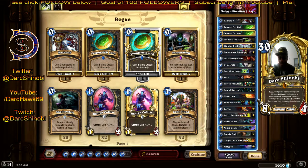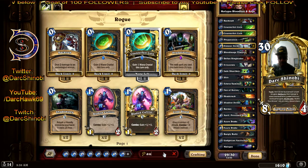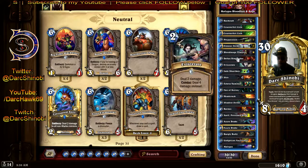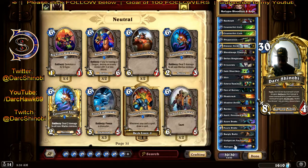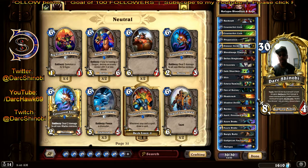I'm actually going to change it back to what actually got me up to rank 14. I took out the early and we're going to put in another Auctioneer. Two Auctioneers — and that is the deck. This is the deck that took me from rank 19 to 14. Had some ups and downs around 15 to 16, but it got me there.